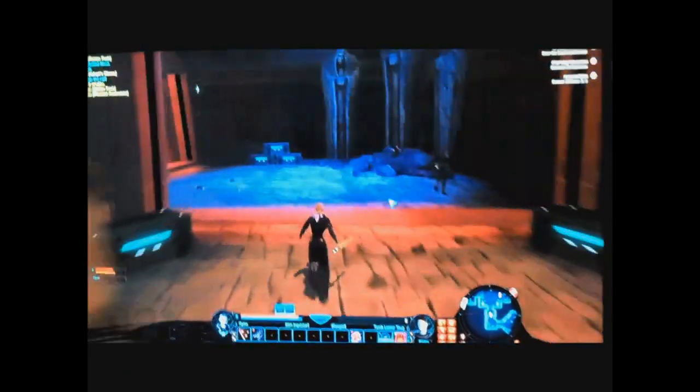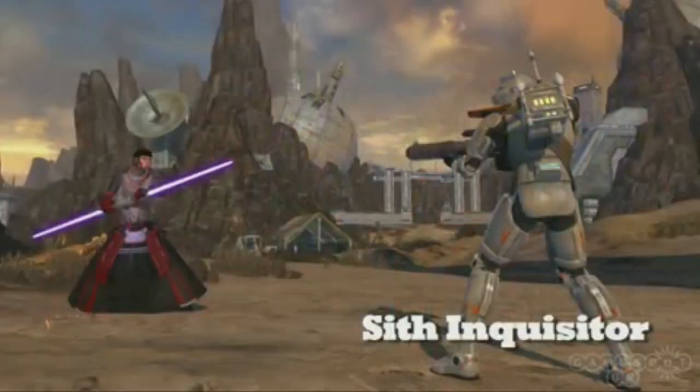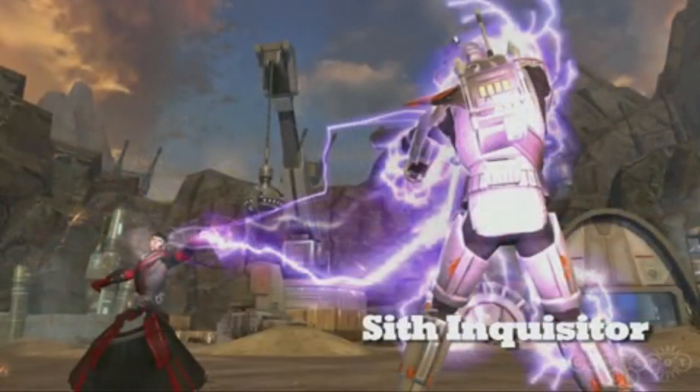Here's what the devs have to say about your class progression as you move from the beginning into your advanced classes. The Sith Inquisitor starts off lightly armored, very acrobatic, uses a lot of lightning abilities, and also some telekinesis as well. Then, when you decide to specialize, you can either really focus on lightning abilities and be more of a longer-range support character.